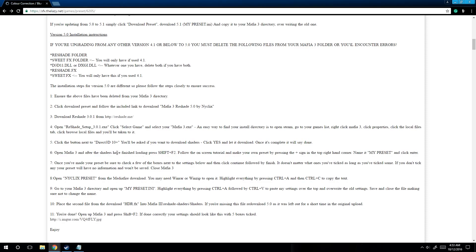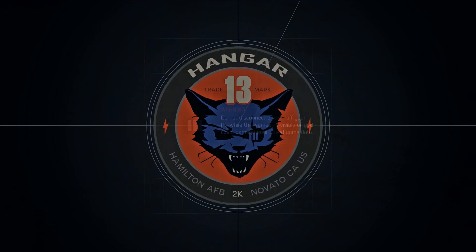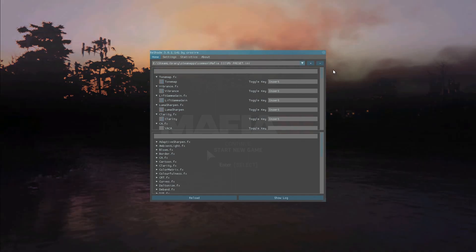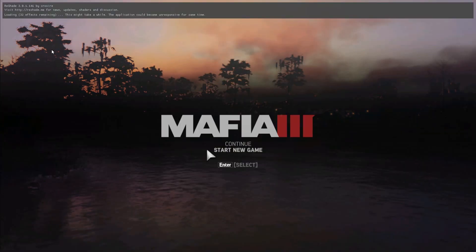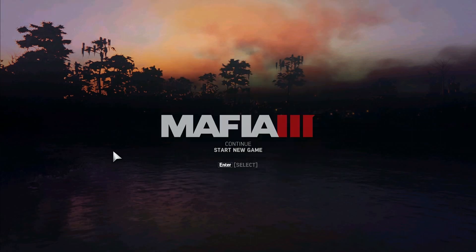After that we're going to open Mafia 3. If you've installed everything correctly, you'll notice that there are files being loaded at the top. There is a prompt when it's loading those shaders and files — it's going to tell you to press F2 and Shift at the same time to open this menu. Next we're going to select the plus sign and type in your preset name. Then select some stuff, press Reload, and you'll see the thing on top of the screen pop up again and start loading. Then exit out of Mafia 3.